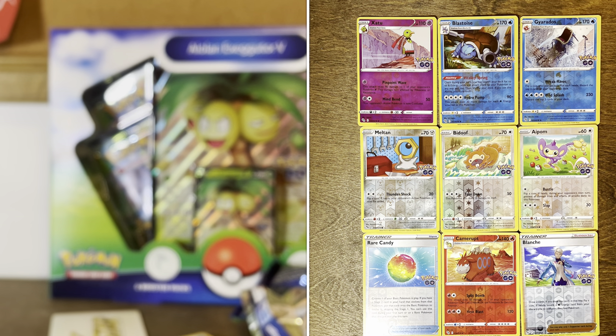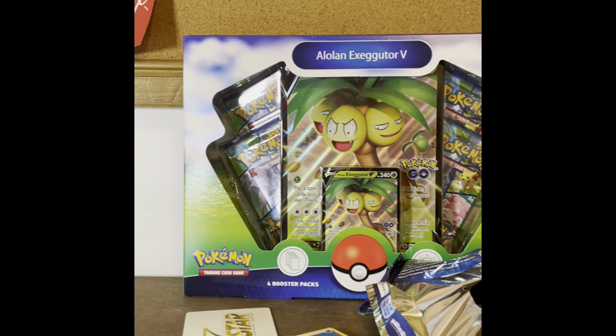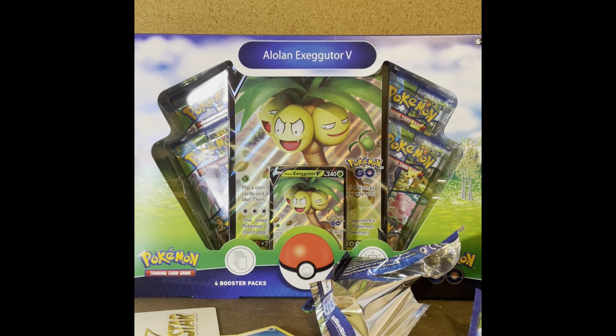Would I recommend this? If you're trying to get some basic V and V-Star cards and some Radiant cards, sure. But if you're trying to get the really valuable stuff, maybe go for a different product — like the Eevee box, except that's very expensive, or the Alolan Exeggutor box I have in the background. I've never opened any other products since this is my first time, but I'd say probably go for a different product. See you in the next video — bye!